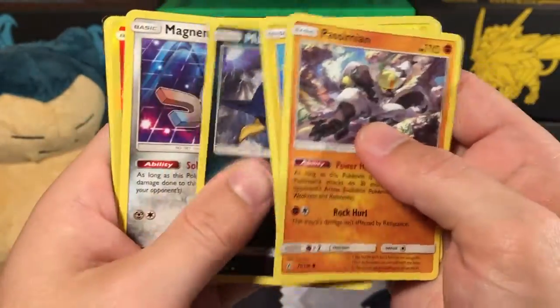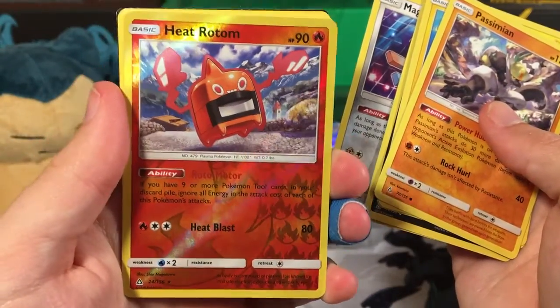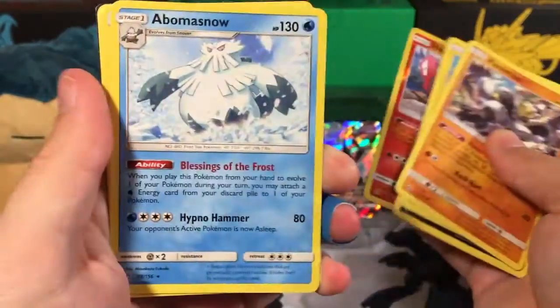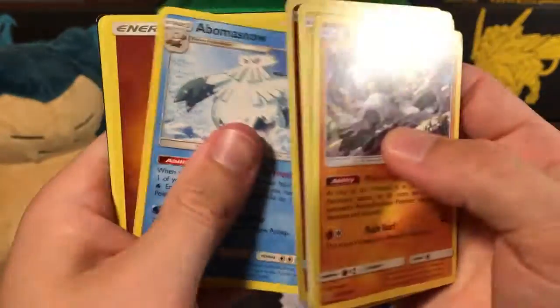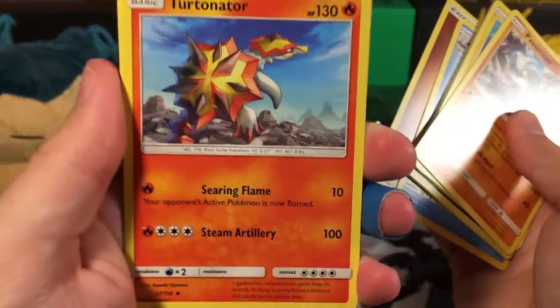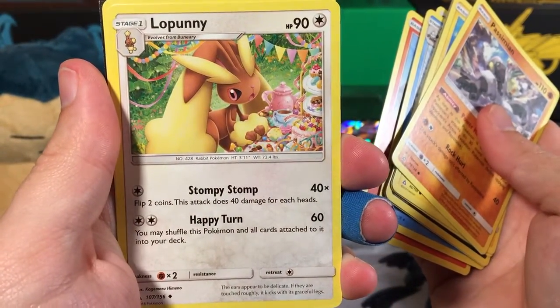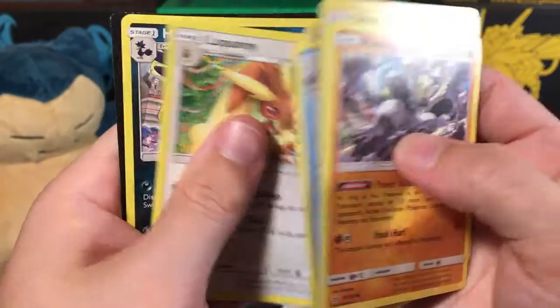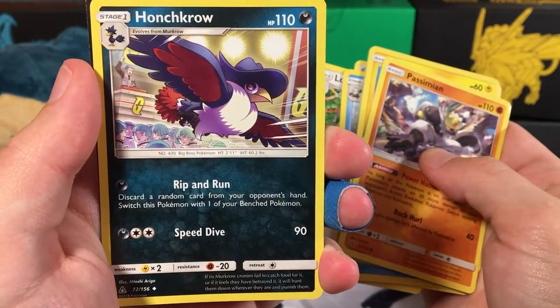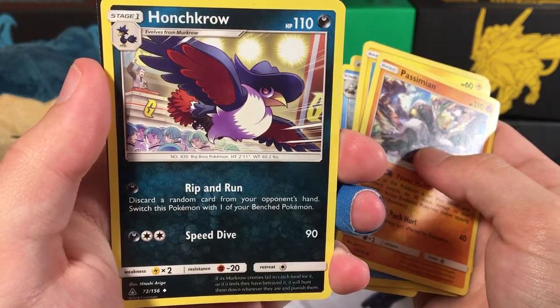A Minkro, a Magnemite, a Reverse Holo — it's a Rare Kirikizan. So that's pretty cool. A Blanc and the Snow is our rare. It's the Fighting Energy — so close. A Curtinator, a Lopunny with a lot of sweets and a tea party, and a Haunted Crow — looks like he's flying around during a press conference or something.